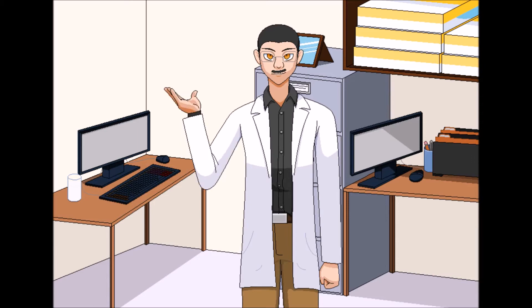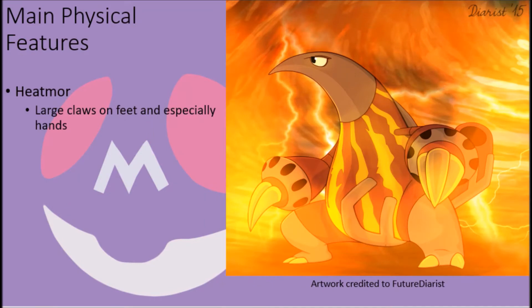Heatmor and Durant, while in no way genetically related to one another, are so strongly linked together by their physical forms, attributes, and ecology that they are effectively impossible to talk about on their own without the other one present for context. Heatmor possess a hunched body frame very similar to what might be seen with traditional anteaters, though their bodies have become exaggerated in form as an adaptation to their fire-type powers. They stand on a pair of two-toed feet with sharp yellow claws, matched in color by the three enormous claws on each of their hands, which are perfect for tearing apart ant hills and rocks.